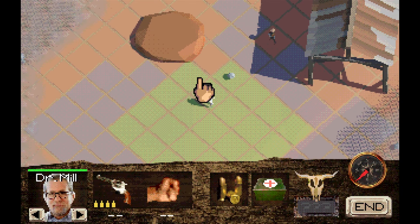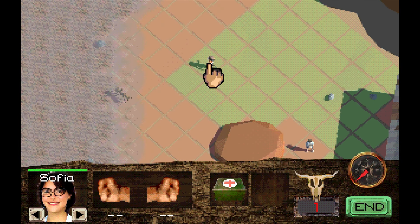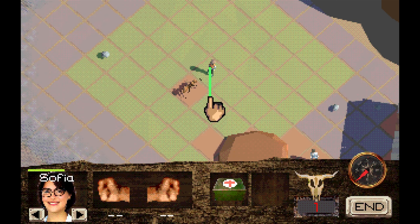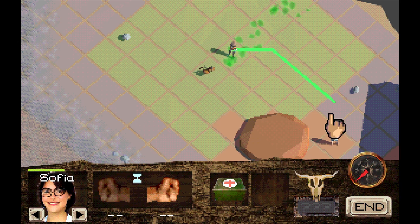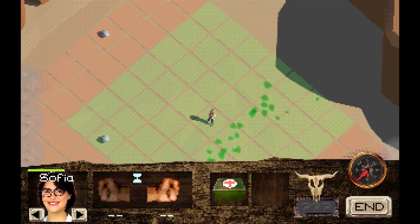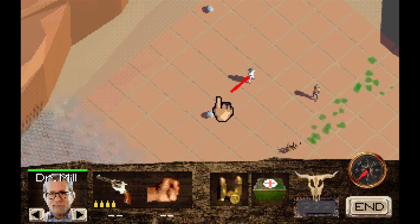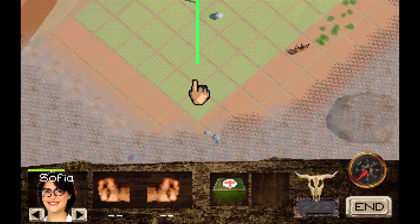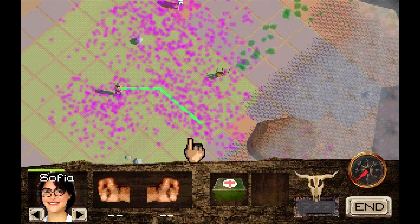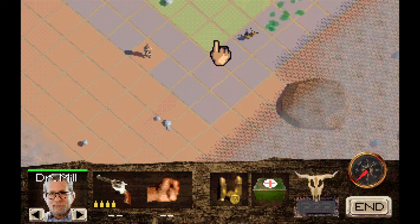I feel like Tab should cycle between characters. The number keys do it — that's fine. That music is definitely foreboding. Sophia just lost about half her health. The punch sound is just like the guns — that's a little odd. I want to keep him with the gun. How come she moves further than he does? I don't know what that pink stuff is — I'm going to say it's ant pheromone.